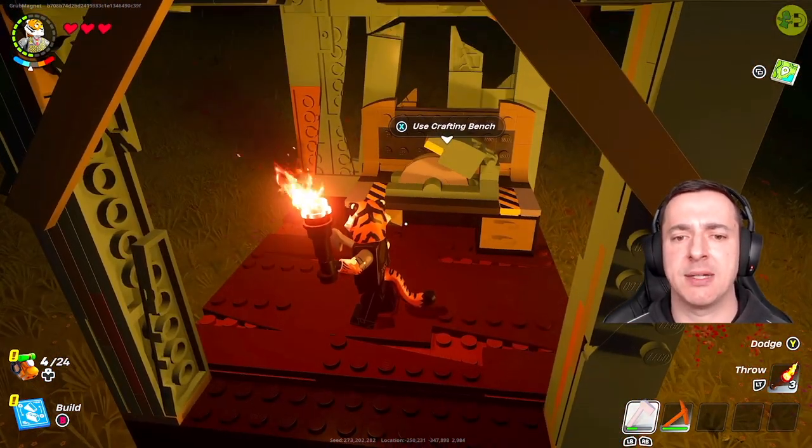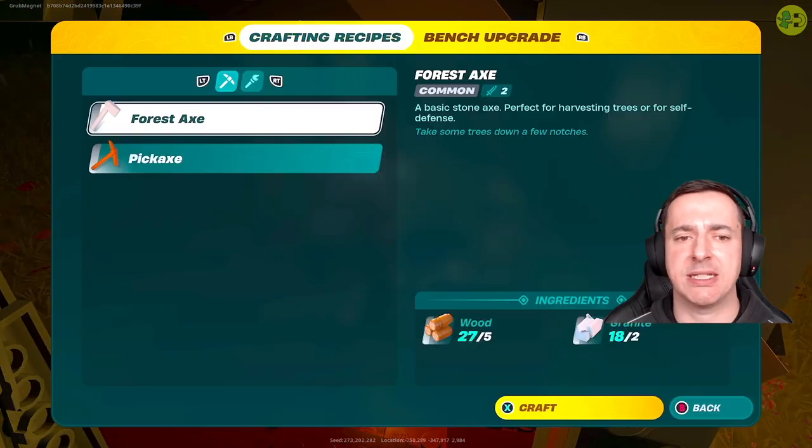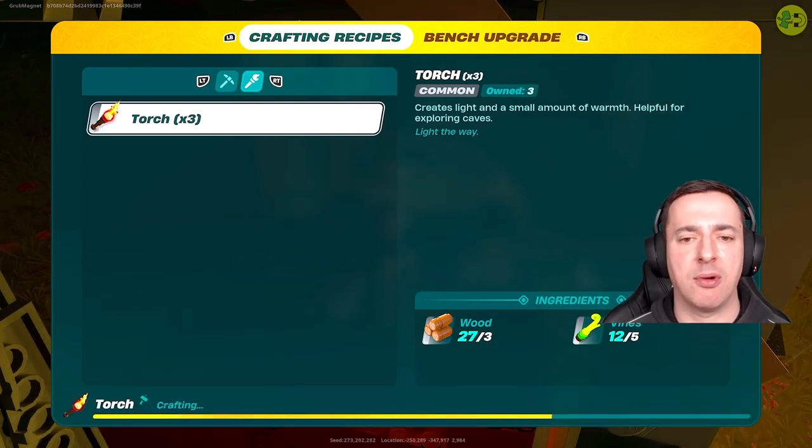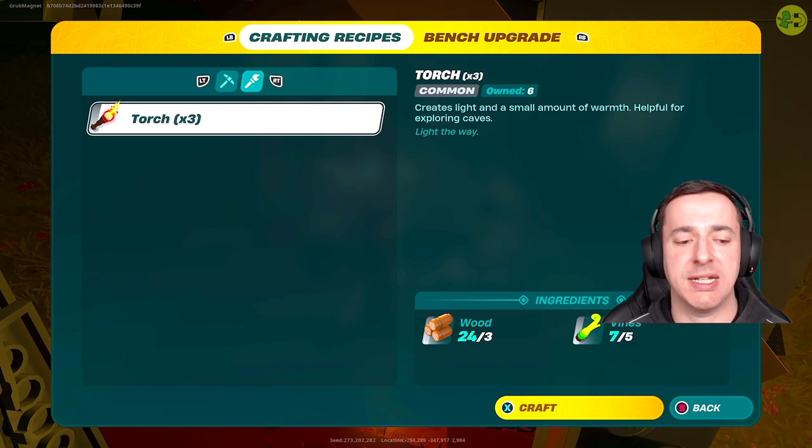Now we've got enough vines and wood, we go over to the crafting bench, hit X to use, right trigger over to the torch, and you can see everything shows we're good — we've got 12 vines, we only need five; we've got 27 wood, we only need three. So the craft button lights up and we craft that with X. Torch is complete — you get three, so at the top right it says torch times three, and I own six of them in total.